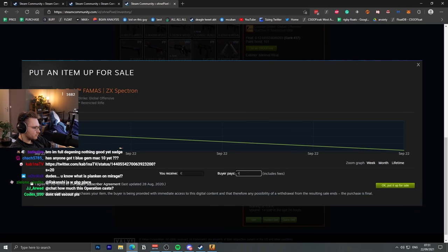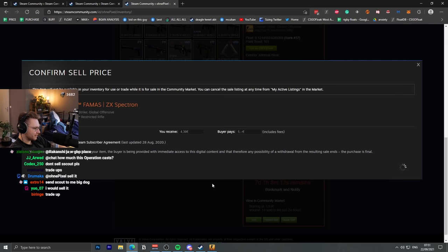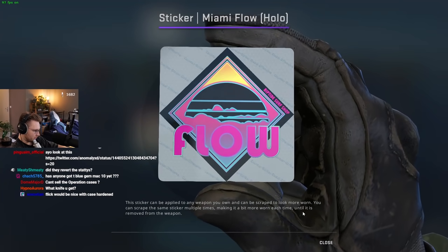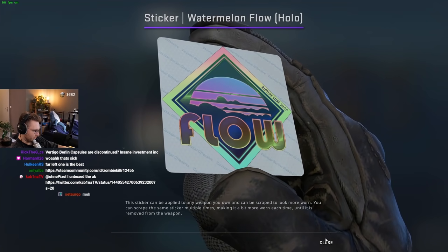Dude, you need to go look at the stickers at the Flow Holo — what insane stickers! I'm in love. Super unique holographic colors like we've never had in game before.